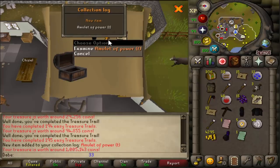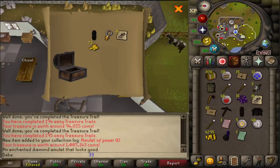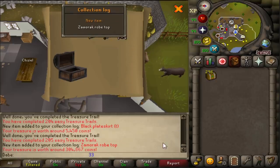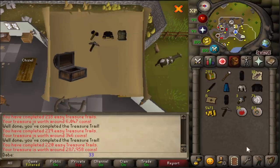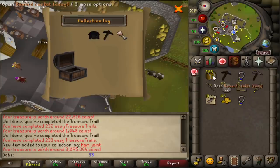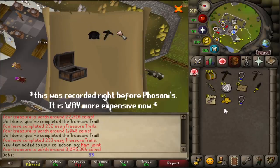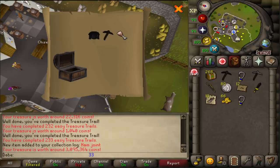Blue Wizzy Robe G — we'll take that. That's insanely expensive. I was sitting over here hoping for a cape or a Monk Robe G piece, but Amulet of Power Trim is apparently 1 million coins — why? Zamorak Robe Top, 304k. I think that's back-to-back-to-back clues with new items — that's amazing. Another Black Wizzy Robe G, 280k. I'm really starting to feel like I'm going to genuinely profit from this. Kind of exciting.